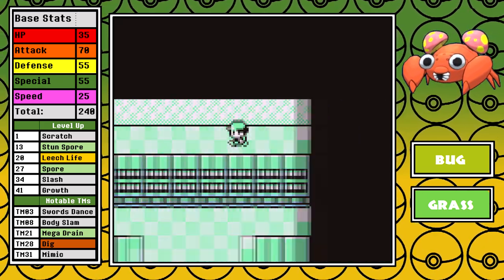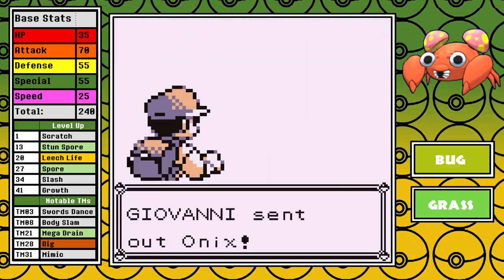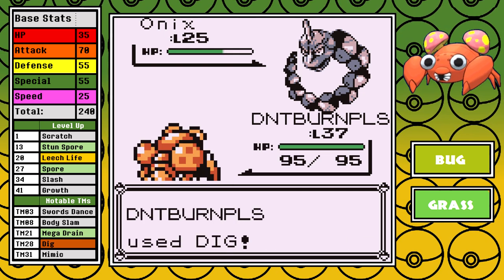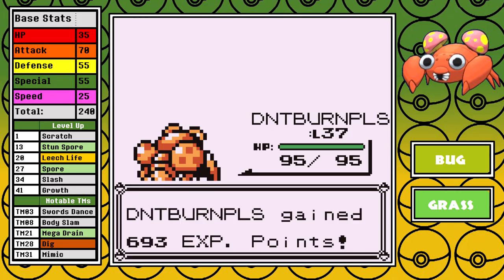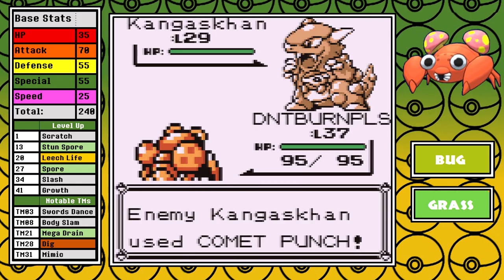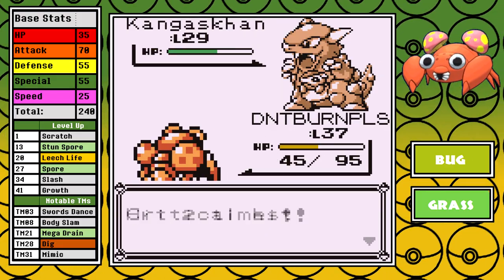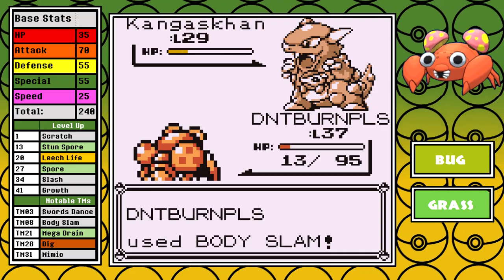Paras is killing it since it overcame that Brock fight. The only thing I have left to do is visit the Rocket Hideout. I do the bare minimum and rush to the first Giovanni encounter. Since I have access to Dig for super effective damage on both the Onix and Rhyhorn, I don't have to bother with Spore. I should have just put the Kangaskhan to sleep in hindsight, because it almost ends up beating me, but I do come out ahead. It's got me a little worried if Kangaskhan can do that well against me when I have a level advantage.